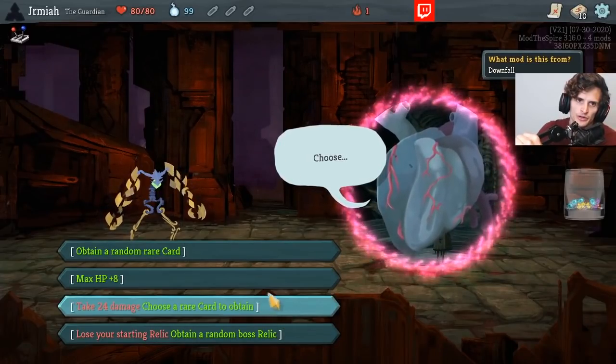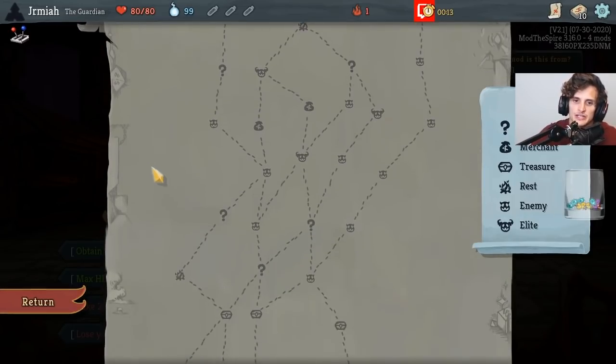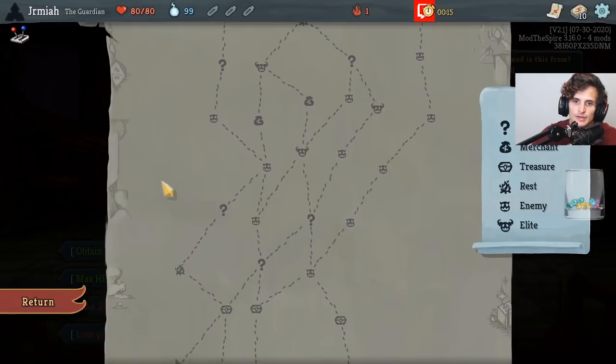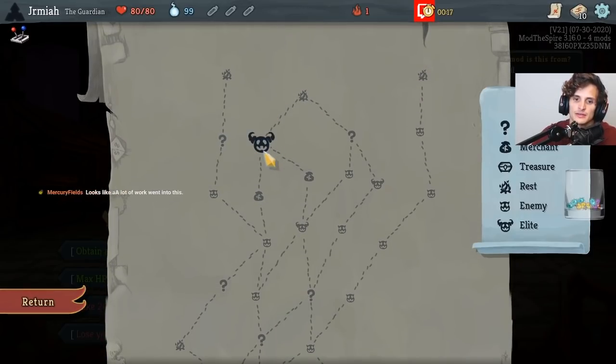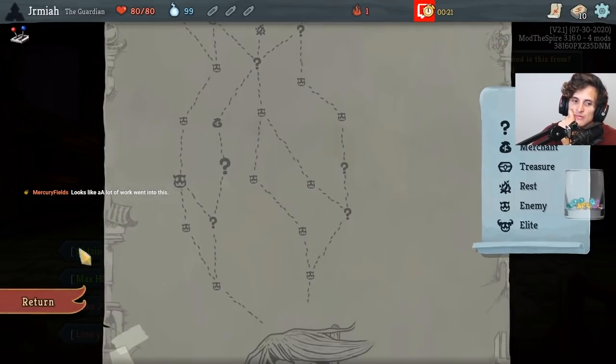Attain a random rare card, or choose a rare card. Well, choosing a rare card might be pretty good, right? Because I can imagine rare cards are pretty broken. Is that rare card enough to beat Elite? Let's find out.